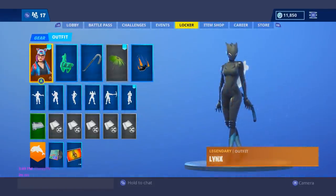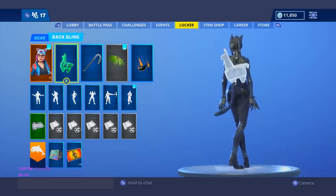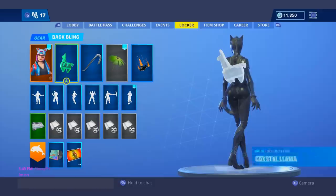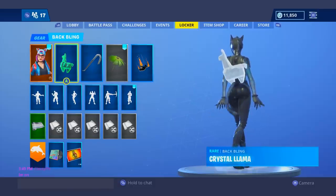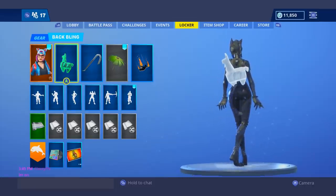At my number 7 spot, I had to give it to the Black Lynx and the white Crystal Llama. This one just has a beautiful contrast between it. I feel like it makes the skin stand out a little bit more — that all-black design — and then the all-black design makes this all-white back bling stand out in a very cool and unusual way. I wouldn't really expect myself to like this one, but I really do.